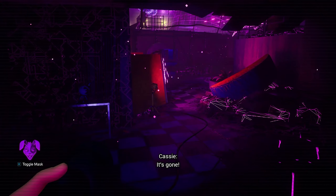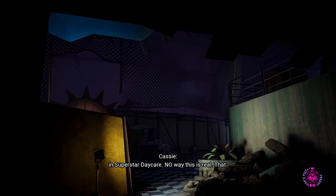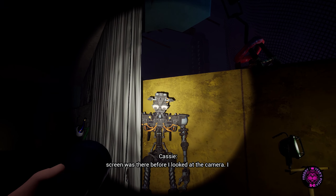And now we are in the Superstar Daycare, which is the start of Chapter 2 of the Ruin DLC. I hope this walkthrough has helped you out — thanks for watching and stay tuned for more videos.